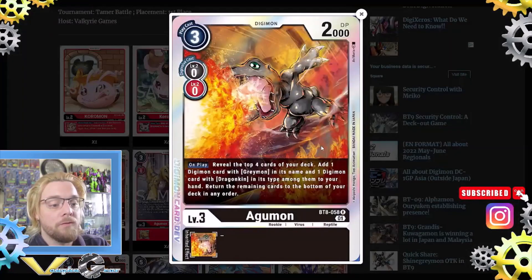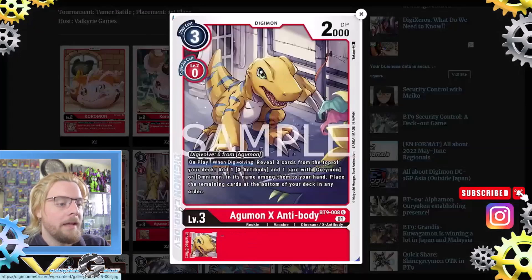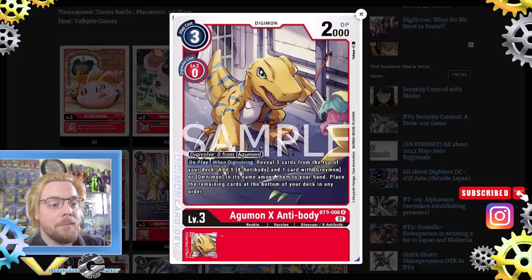Two Agumons from BT8: on play, reveal the top four cards of your deck, add one Digimon with Greymon in its name and one Digimon with Dragon Kin in its type, then place the rest at the bottom of the deck. Then four Agumon X Antibody: digivolution cost zero, so it can digivolve over any color Agumon. On play or when digivolving, reveal three cards from the top of your deck, add one X Antibody and one card with Greymon or Omnimon in its name to the hand.